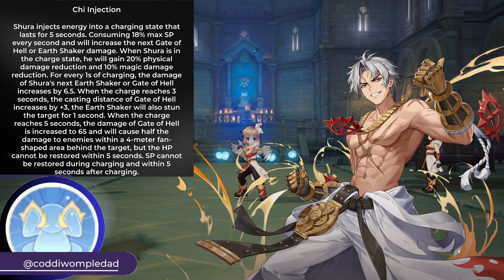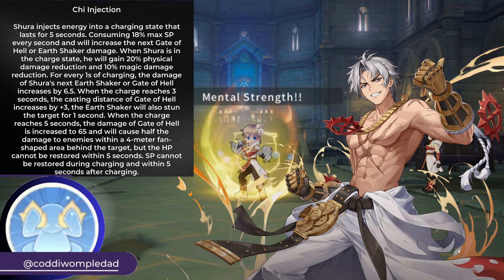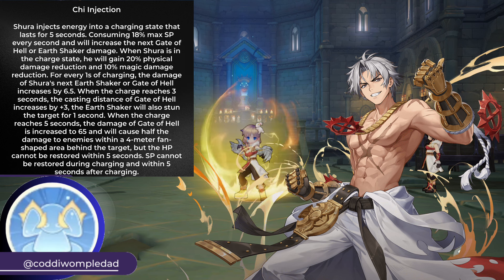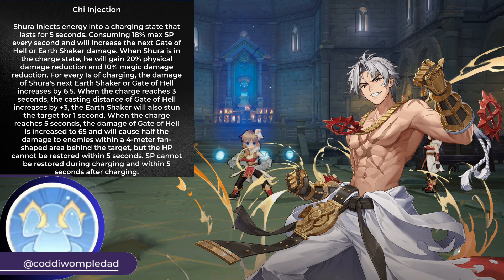If you use Gate of Hell while using Chi Injection, 30% of your current HP will be deducted, and Gate of Hell can be used without casting. Chi Injection consumes SP every second and places Shura into Charging State. If you have level 100 Totem enabled, the Shura's move speed will increase by 15%. In addition, Gate of Hell damage increases every second of Charging.